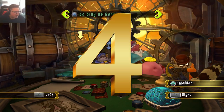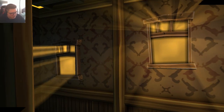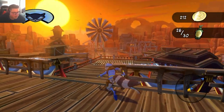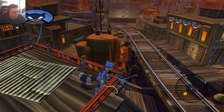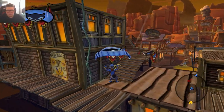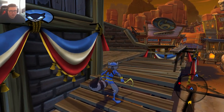Hey, how's it going everyone? We're playing some more Sly 3. Let's go ahead and grab Sly and head out to the next mission. We just got Tennessee Kid, so now we got his gun, which is probably the funnest thing I've ever played with in Sly besides probably the planes.